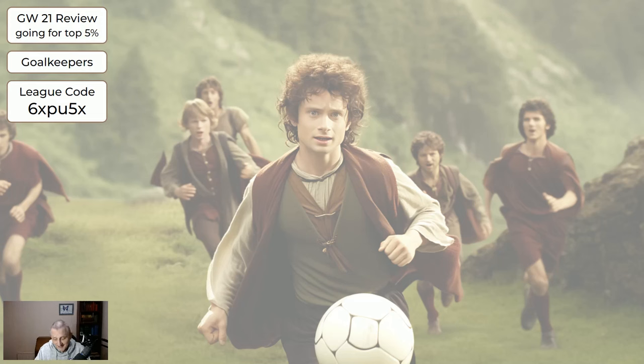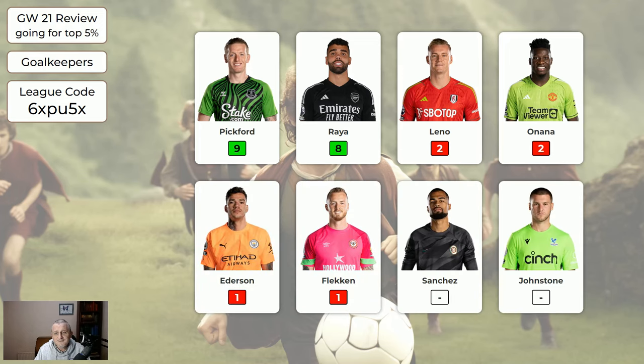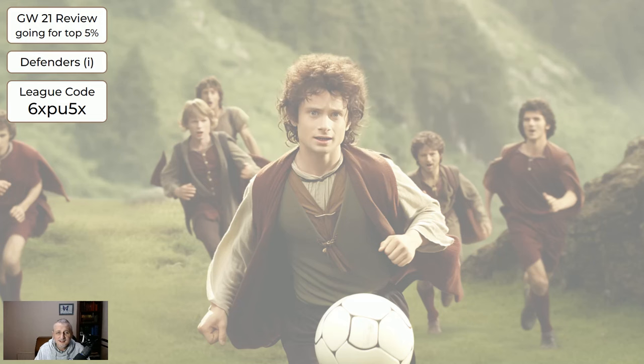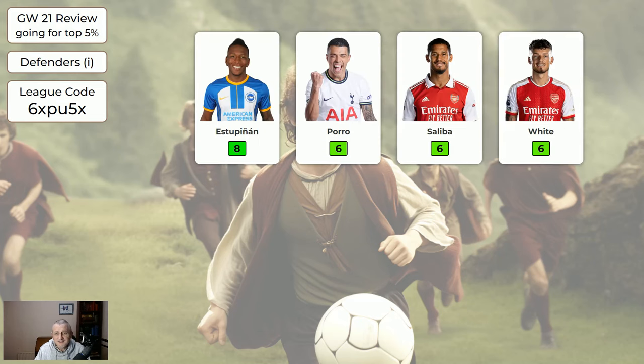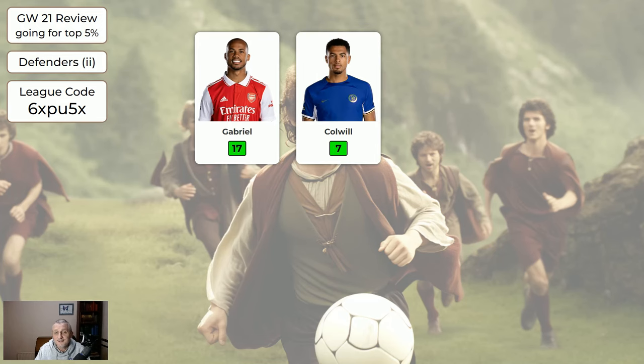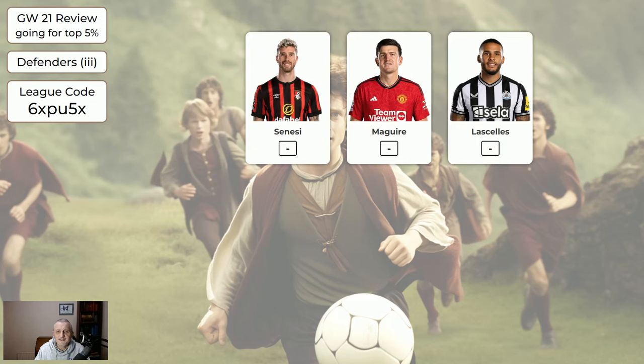We start by looking at how players did in Game Week 21. For the expensive goalkeepers, two of them did all right — Pickford and Raya — and the cheapest keepers did nothing. For the expensive defenders, the top row all did very nicely. The cheaper defenders: Gabriel got 17. He's very popular and owned by a lot of managers, so most who had Gabriel got a green arrow. He was actually quite a big difference this week regarding green or red. The cheapest defenders none of them played.